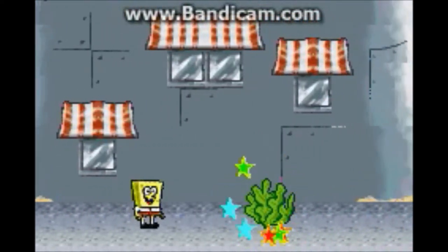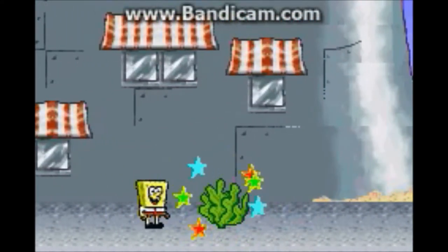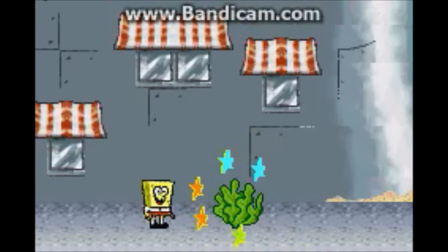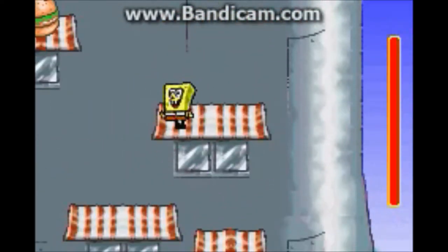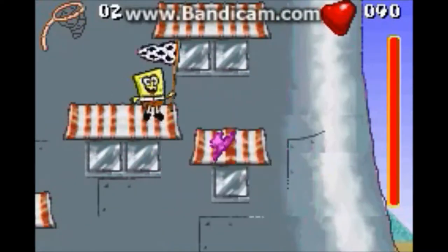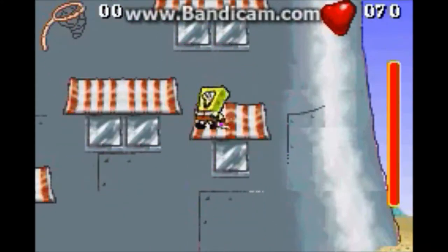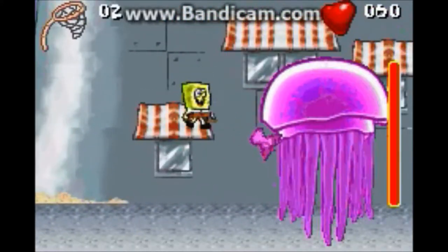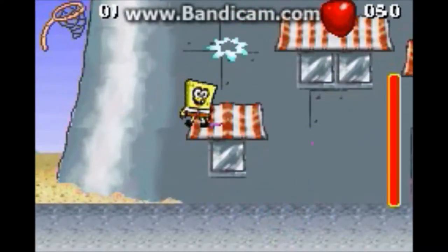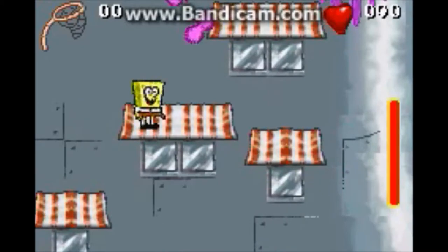So here we get the jellyfish net, and now here we have the lettuce. As soon as we grab this lettuce, the boss is going to come out — it's basically my favorite boss in the game with great music. Unfortunately you won't be able to hear it because I have the volume turned down, but just look up Mother Jellyfish and you'll find it. So here we have it — just a giant jellyfish. Up here we have a Krabby Patty if we need it. It shoots out little baby jellyfish and we have to fling them at it — the only way to damage it is with the little jellyfish.